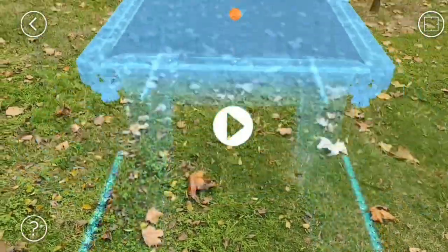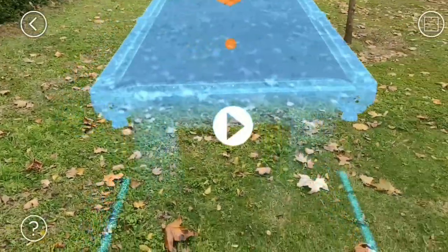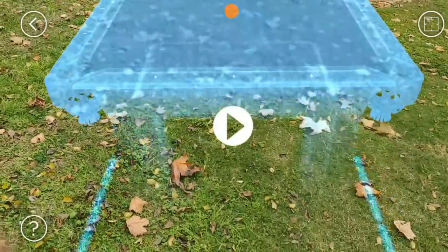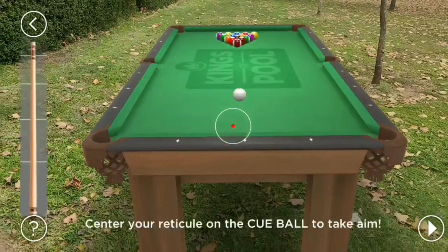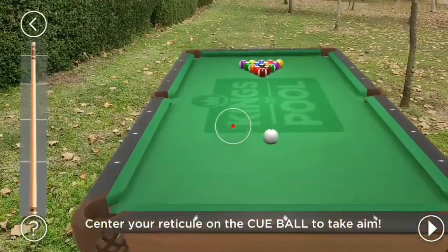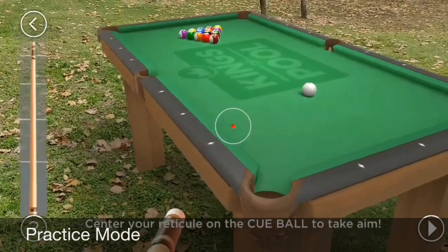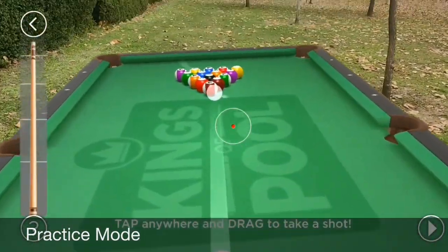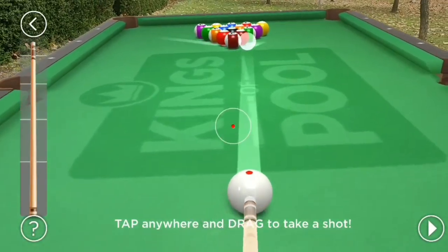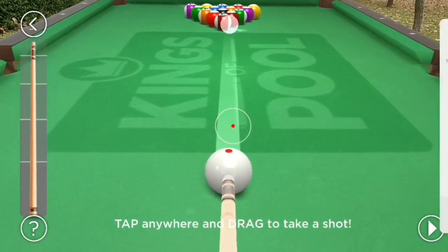I'm going to focus on the AR mode only in this review. Here you can see me positioning the table — I can change the size of the table and the height by sliding up and down. Pinching out or in changes the size of the table. You can start the game by pressing the AR button in the top left corner, or when you enter the game by clicking play, there's a little banner there.